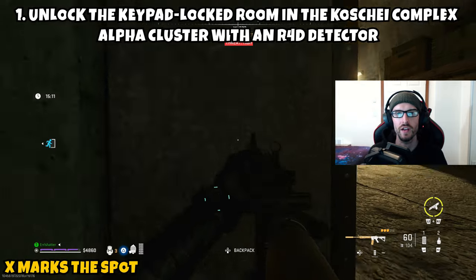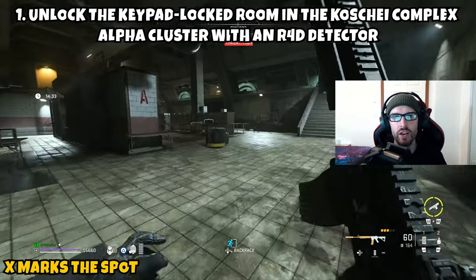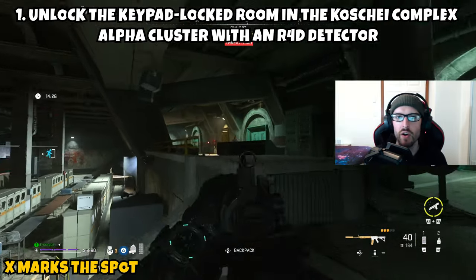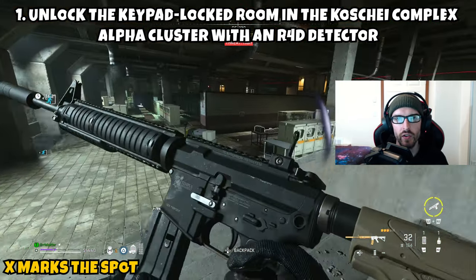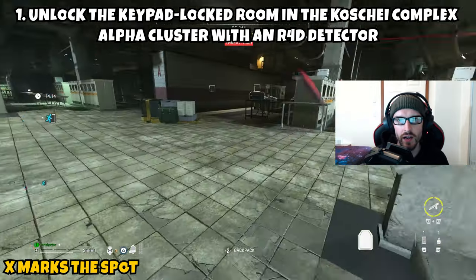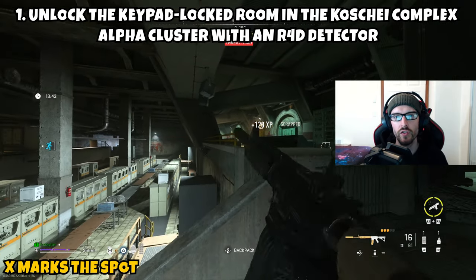Once you get access to the Alpha Cluster, work your way through until you reach the giant open room. There will be quite a few enemies in here, so be cautious — and make sure you don't trigger the lasers, because those will detonate the C4 and can take you out in a single shot. Make your way to the right side of the room where stairs lead to the L2 restricted doors. Be very cautious at the top of the stairs, as there are two sentry guns patrolling and a lot of AI in the area. Eliminate all of them, including the sentry guns.